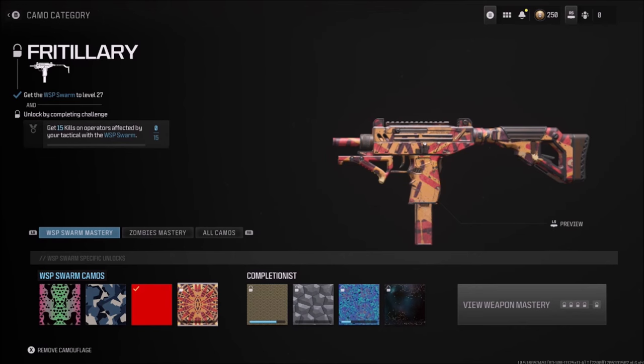I've had no issues whatsoever with this camo — I did complete it in two games, so I did experiment with this. The challenge is to get 15 kills on operators that are affected by your tacticals with the WSP Swarm. You need to make sure first of all that you are at level 27 before completing this challenge. I'm going to show you the setup that I had.